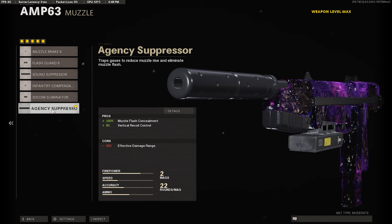For the muzzle I'm using the Agency Silencer. This is just going to make it so we're off the minimap and it's going to give us 8% vertical recoil control. We're going to take a big dip to our effective damage at range, but we're going to be fixing that up with our next attachment.